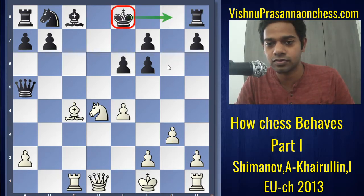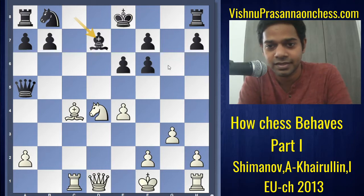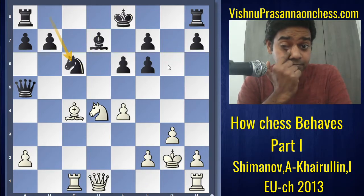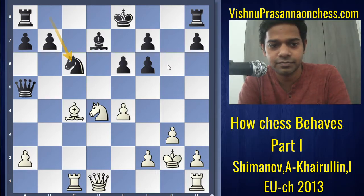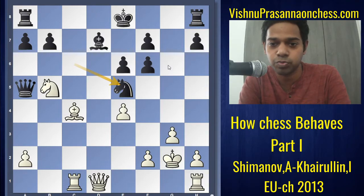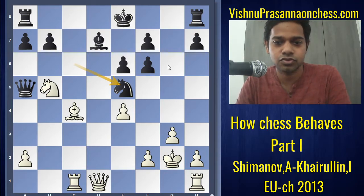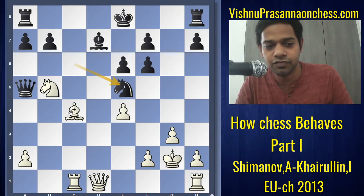The discussion is basically whether the capture of the pawn — black has an extra pawn — while white is aiming for more development and black's king is kind of stuck in the center. Even if it goes to the king's side, it's not so clear whether it will be safe. Black plays bishop d7, then king g2, knight c6. Black is trying to develop and after knight b5, black plays knight e5 and now we have come to the critical moment. Both these pieces are attacked: knight on b5 and bishop on c4.